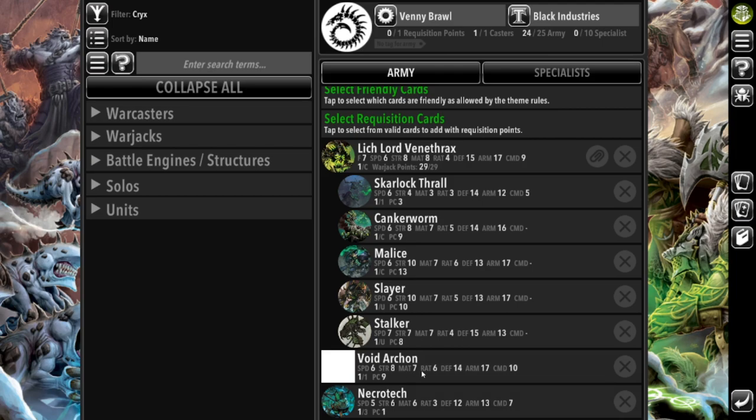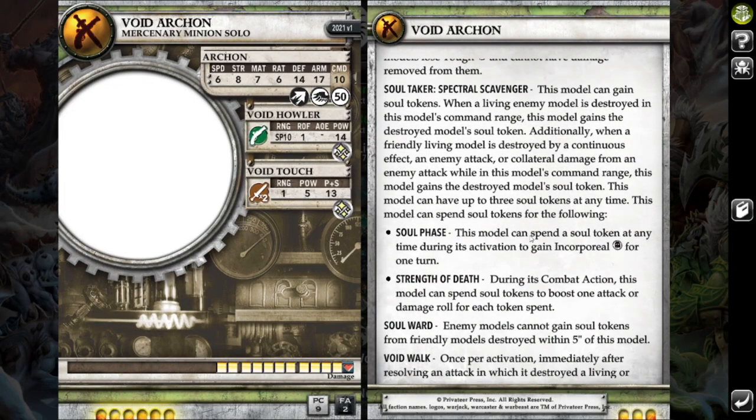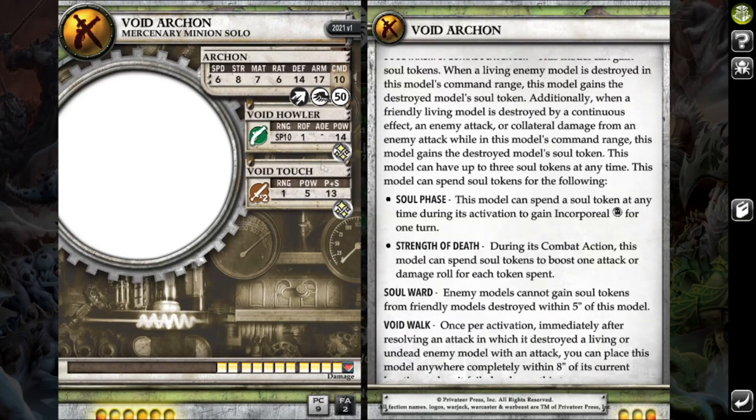Aside from my battle group, I only have two other models here. I didn't bring any units today. I brought the Void Archon. The Void Archon's giving me Dark Shroud, which is just going to kind of add more arm debuffs. Nothing in this list really hits much above POW-16, so I'm really relying on those arm debuffs from this guy and Mortality. He also has Entropic Force, so Anti-Tough, which is always good. Another Soul Taker, and this model honestly just does a lot of work. It's got a Spray-10 POW-14 and two POW-13s with Assault. It's just a really, really good model.